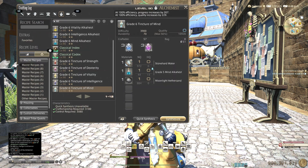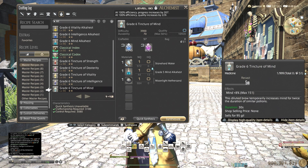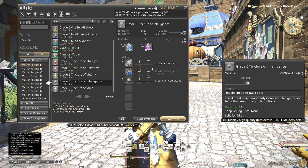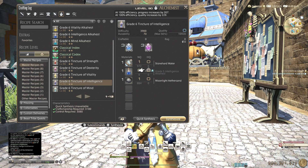Hello everyone. So I made this one single button macro for the grade 6 tinctures. It requires no food at all — you just need one HQ material. For example, when it comes to the grade 6 tinctures you quick synth the grade 5 alkaists for them and you end up with some HQ.